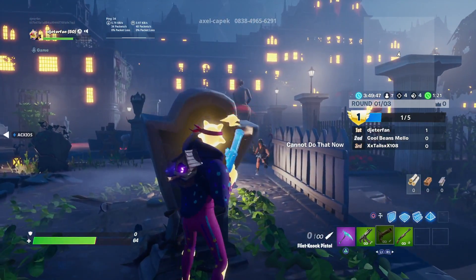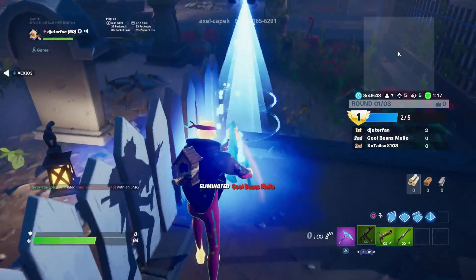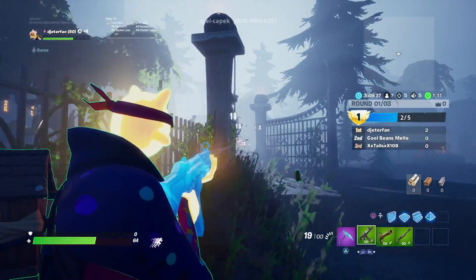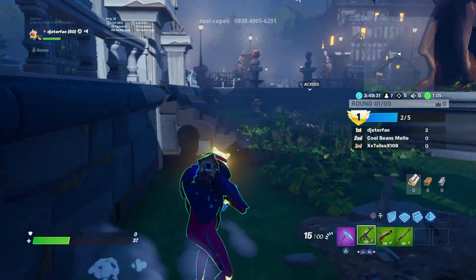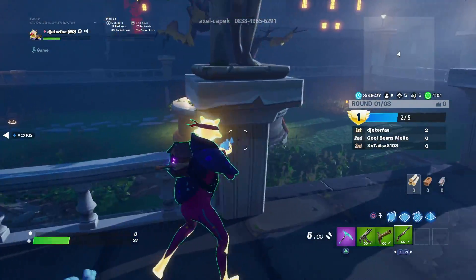You need to find another enemy, eliminate them, and then begin to siphon health. This can be pretty annoying as a challenge right now — hopefully they end up fixing that. You'll know that you've made progress towards the challenge once you get an elimination and your entire character turns green. As you can see my character kind of turned green and slowly but surely my health is actually regenerating. That's all you really need to do to siphon health and shield for the challenge.